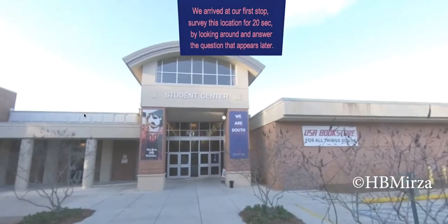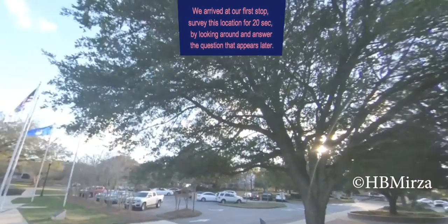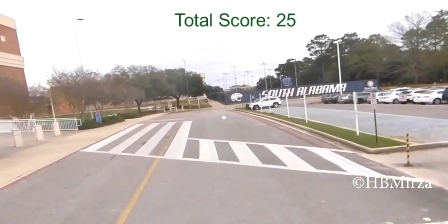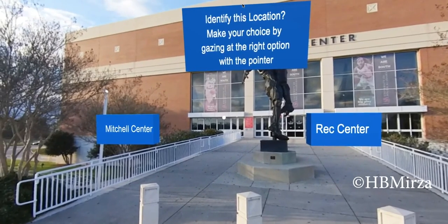We arrived at our first stop. Survey this location for 20 seconds by looking around, and answer the question that appears later. Identify this location and make your choice by gazing at the right option using the pointer.